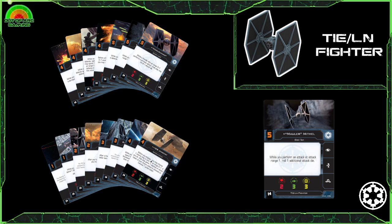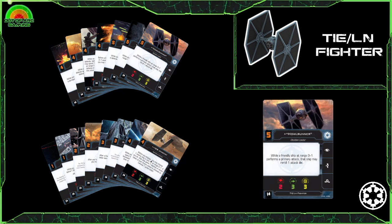Finally we have Howlrunner, the Obsidian leader herself — a great swarm leader whose ability allows a friendly ship at range 1 to re-roll an attack die whilst performing a primary attack. This is a must-have if you are running a swarm of TIE fighters. The TIE fighter's wide variety of pilot options mean it can slot into any role, ranging from 2 to 4 points. However, having only 2 red dice for standard attacks can be limiting, and getting damage through on other small-base ships is a challenge, especially given there's no target lock as standard.